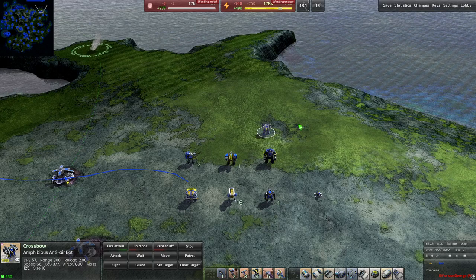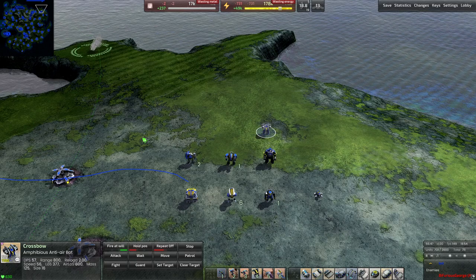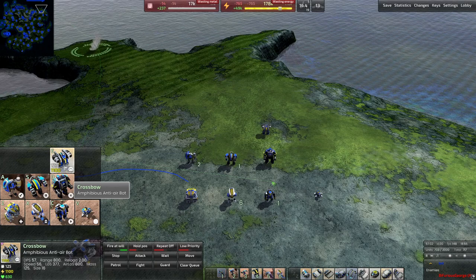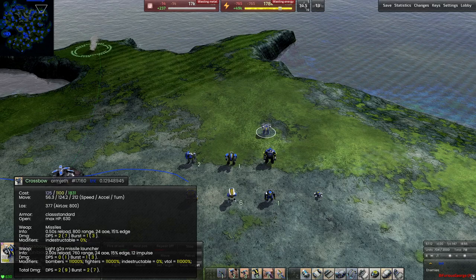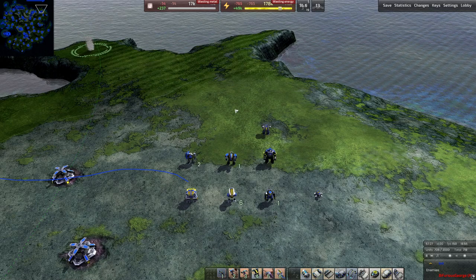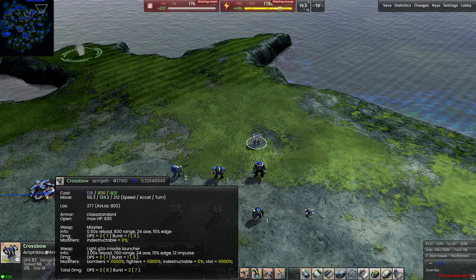I'll cover this for T1 units and it generalizes to all others. If you select or hover over a unit in the tab, it brings up a card with information in the bottom-left corner — things like range, DPS, and more. There's a really important symbol in the top-left corner of that card which denotes exactly what purpose the unit is intended to fill based on its attacks and what it's specifically good against.